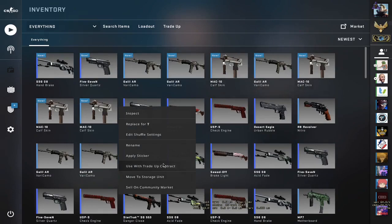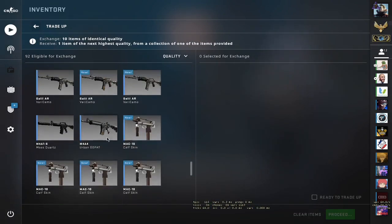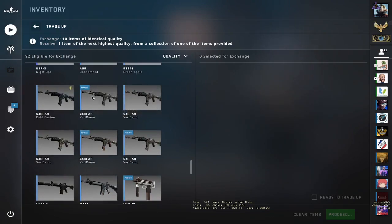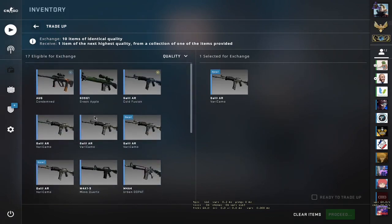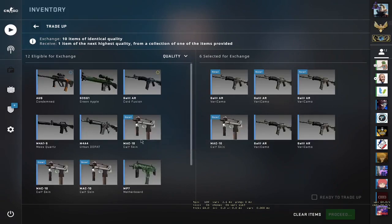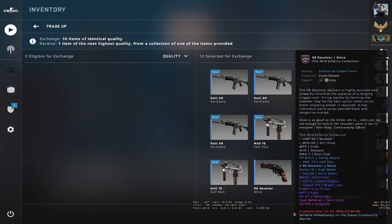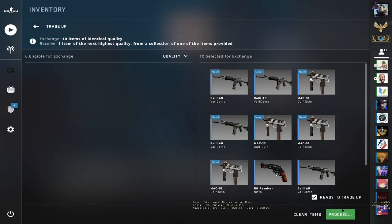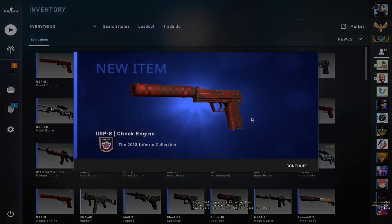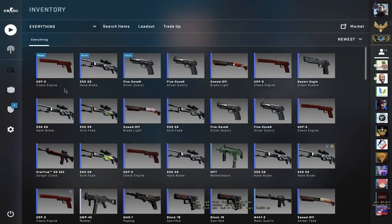Moving on to the next one. Galils: one, two, three, four, five. Mac10s: one, two, three, four, and an R8. We got the USP-S Check Engine — so overall we profited on one, two, three, four.